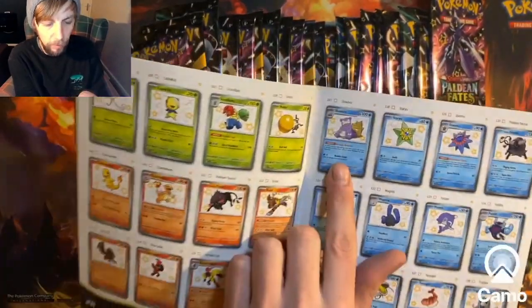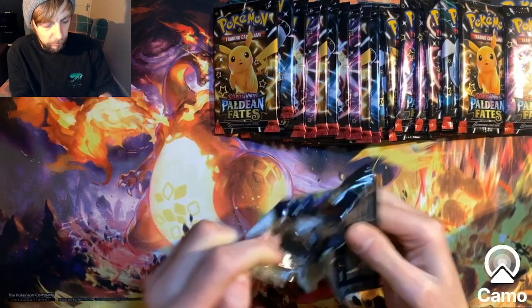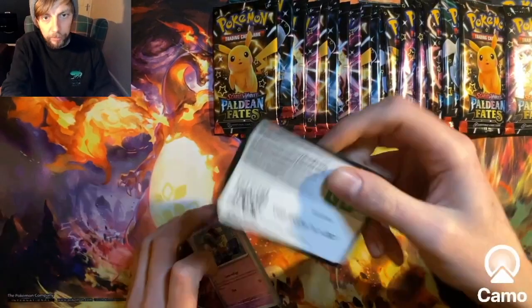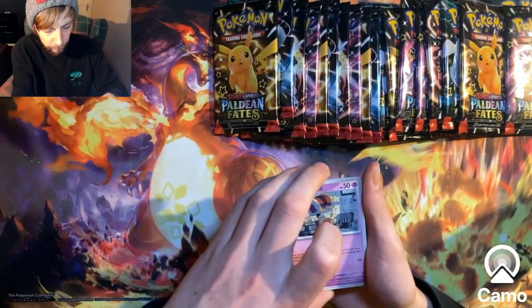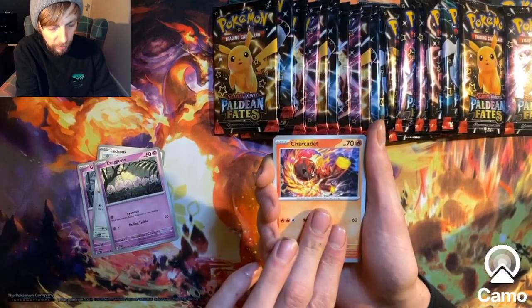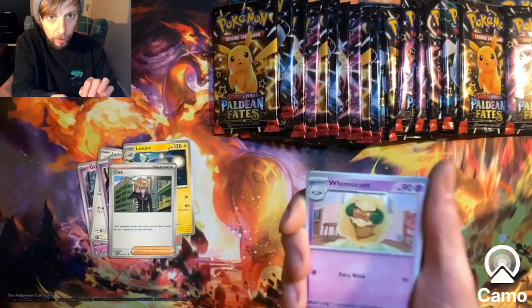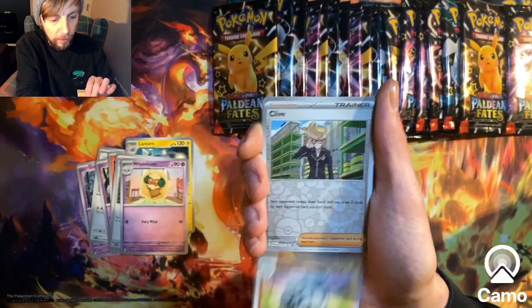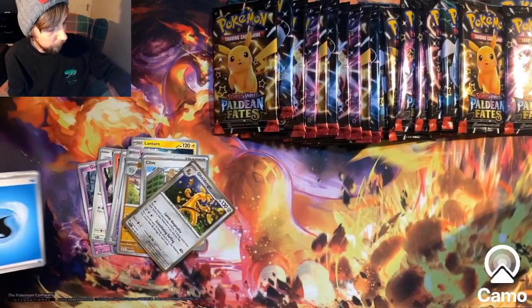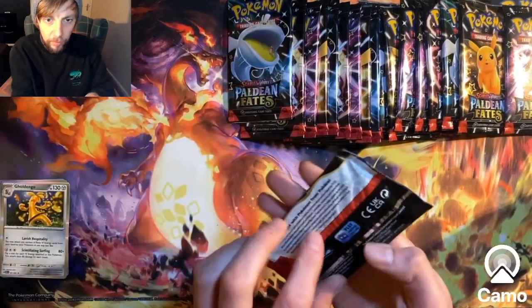Massive pull if I got that - here we go, first pack of Paldean Fates. Code card, anyone feel free to use that. We've got Gimme Ghoul, Le Chonk, Charger Debt, Lantern, Clive, Whimsicott, Domphan Reverse, Clive Reverse, and nothing in the first pack. It's definitely about to get better - pack number two.